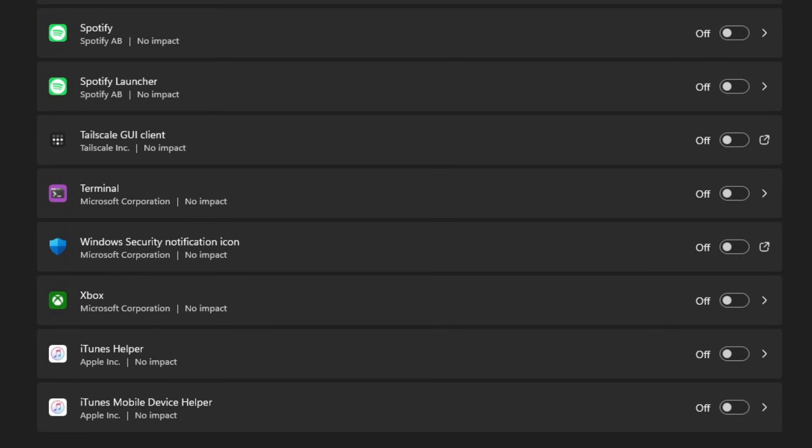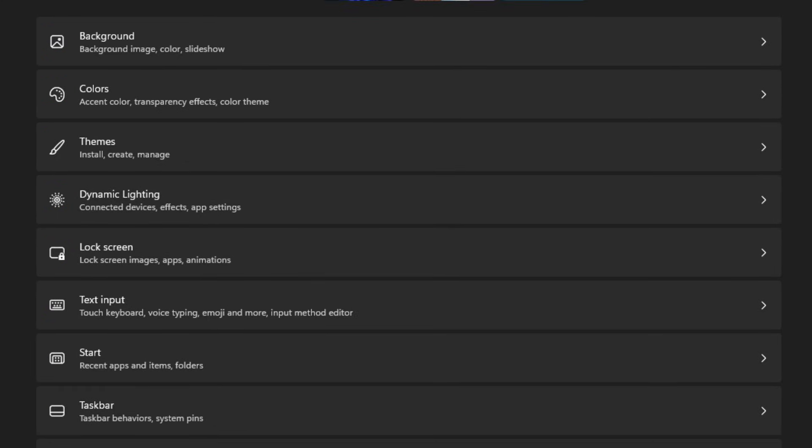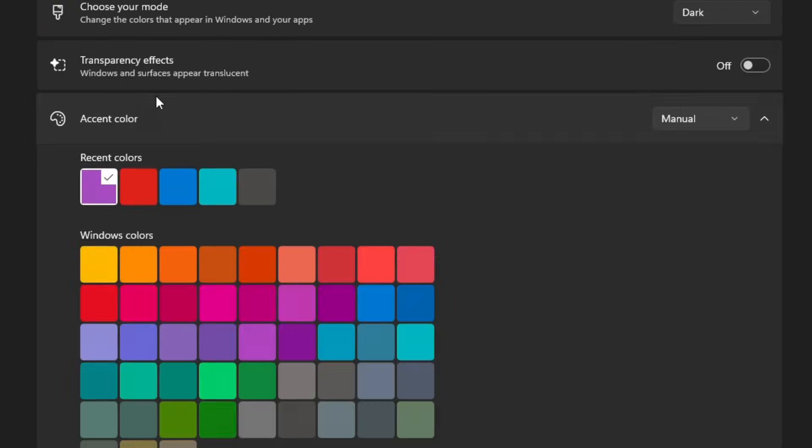The next thing is Personalization. Go to Personalization and then on the Colors, find the transparency effect. Make sure that's disabled.